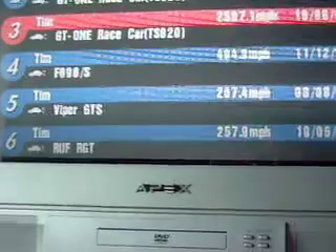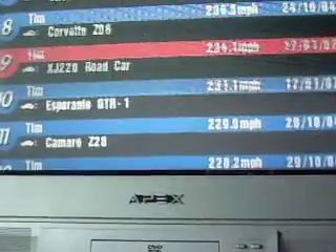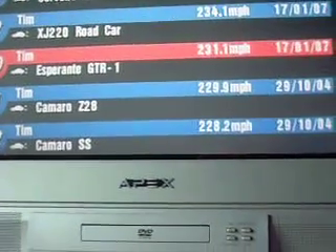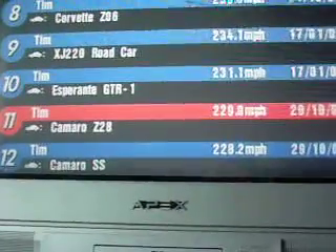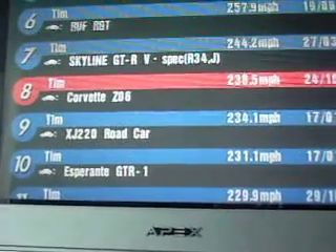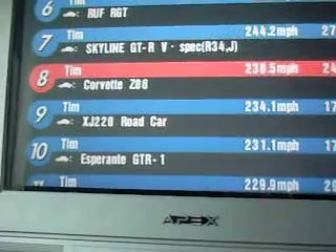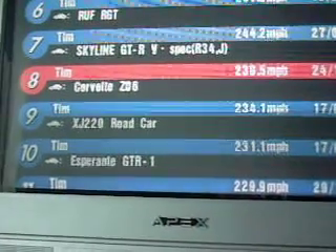The Viper and everything else below this is all souped up without the GameShark — it's just what the game allows. Camaro Z20 at 229.9. I have a Corvette Z06 at 238.5 — that was before I used the GameShark on it. I multiplied the horsepower three or four times, so now it goes about 385 miles an hour, but it's still able to be driven and controlled.